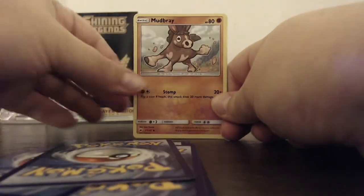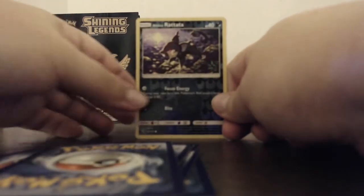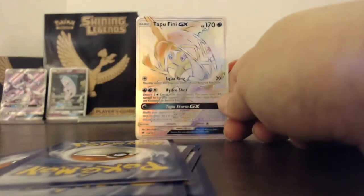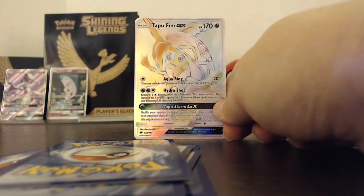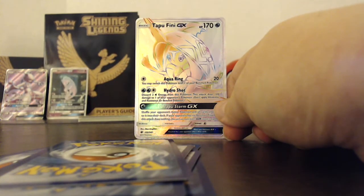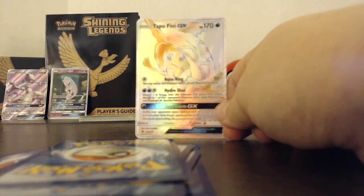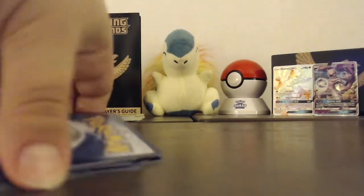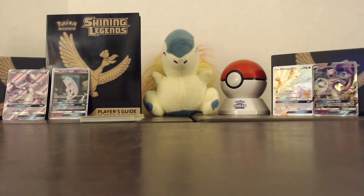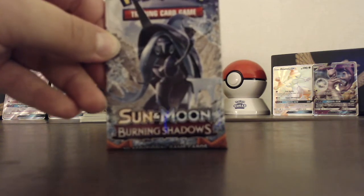Mudbrae — what does he always say — Build-a-Bear, Alolan Raichu, and oh — Tapu Fini GX Rainbow Hollow, guys! Full art! Mitch is missing out on this one tonight, he's gonna kill me. I randomly picked up these five packs from Target — we don't weigh packs, we just pick them up and hope for the best, and I think this is super awesome tonight. Oh man, he's gonna kill me!